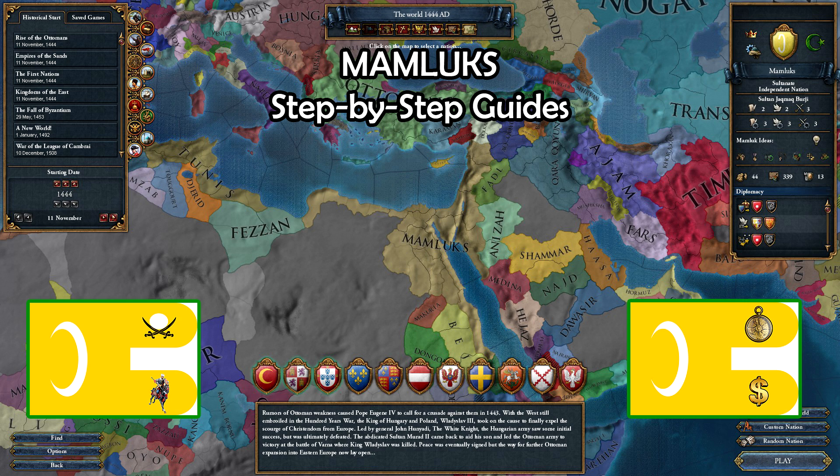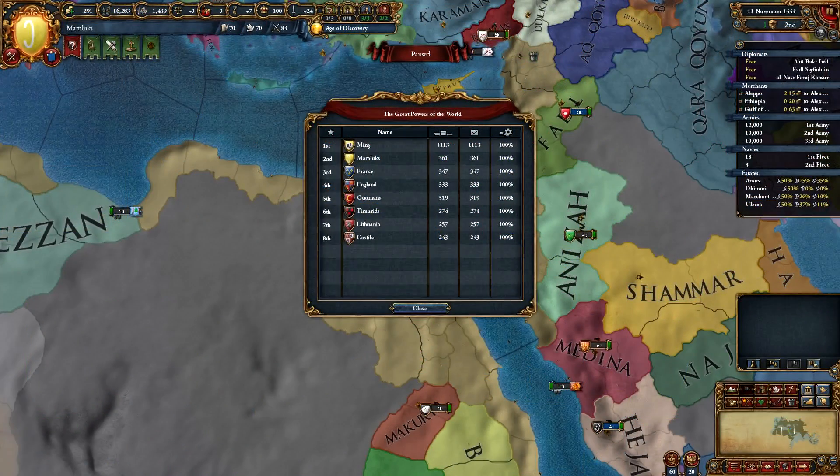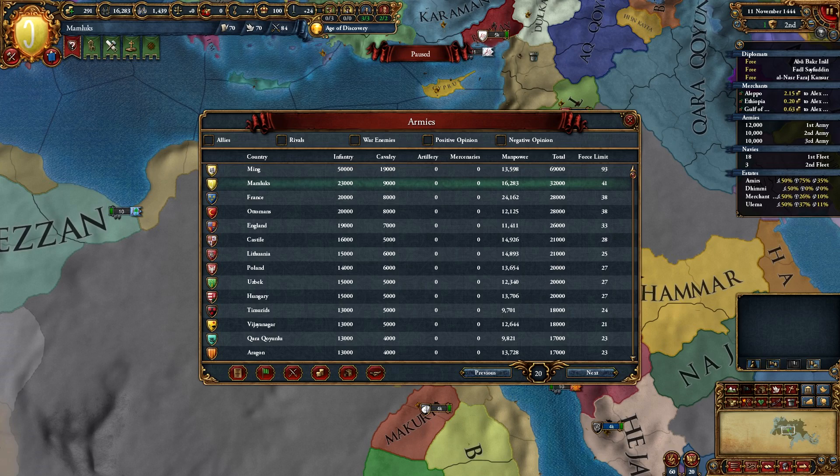Most players don't play them because we see AI Mamluks die to Ottomans every time. However, at the start of the game, Mamluks start as the second great power, above everyone else bar Ming, and that includes the Ottomans, and their army size is bigger than Ottomans too.